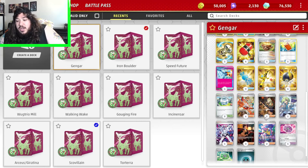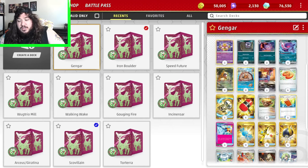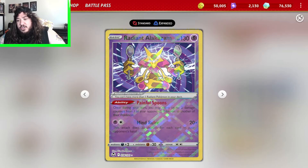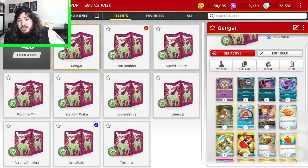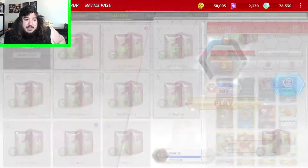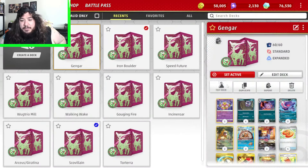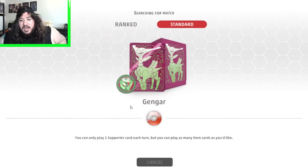This deck revolves around energy disruption. And then trying to set up quickly with the Evolution machine to devolve your opponent's Pokemon — great against Red Candy decks because if you can Eerie to discard their candy and Devolution to disrupt their evolutions, they could be in trouble. The damage counters from Alakazam moving off the active to bench also saves knockouts. Let's go play this deck and have some fun.